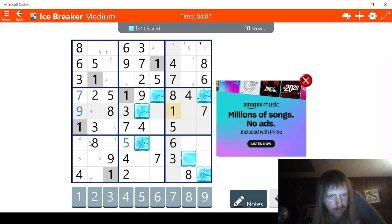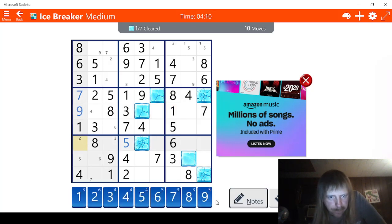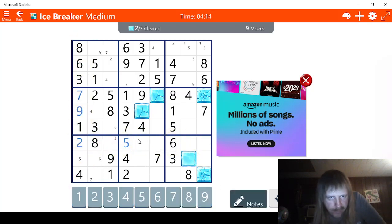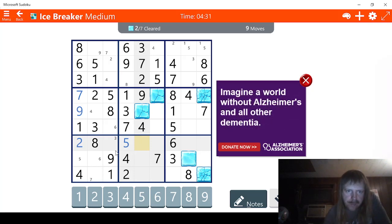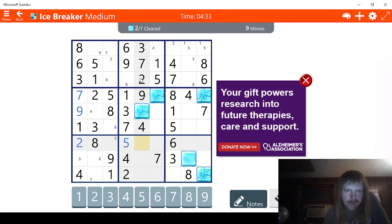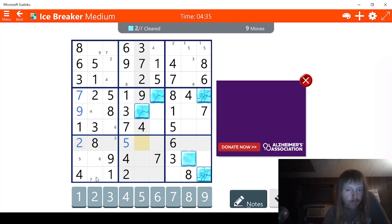What we can do, though, is we can at least break that so we can actually write stuff. So let's see what we got here. Five, six, seven, eight, nine. This definitely has to be — because we have two, three, four, five, six, seven, eight, nine — this has to be a one.